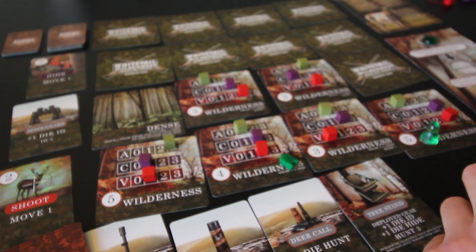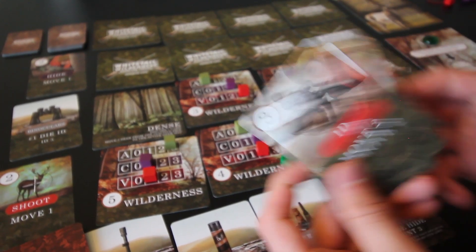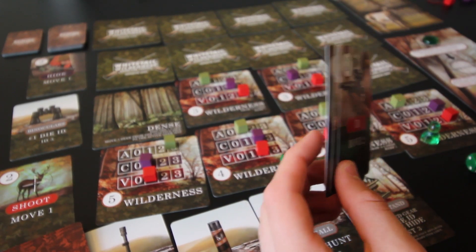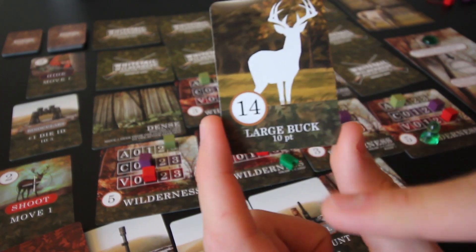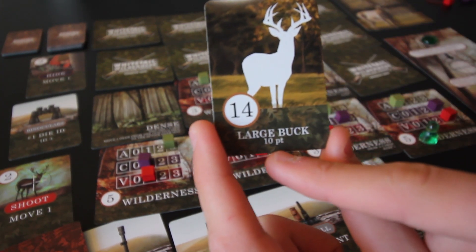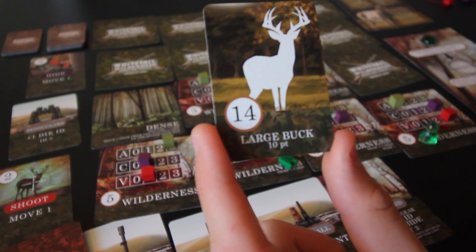Next up is the ID action. We have three dice for vantage. I don't think I want to discard anything else — it's just one deer card. Rolling: and it is a large buck! This is a 10-pointer worth 14 points. That's a bit confusing since the buck is a 10-point buck but worth 14 game points, but this is a very good deer. Let's go into the hide test — we need one success and have three dice for cover.